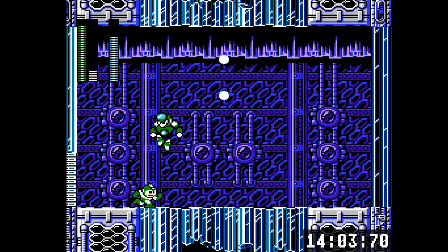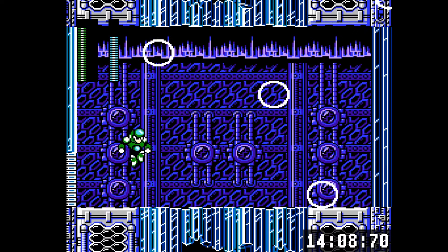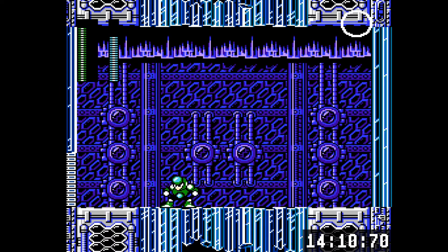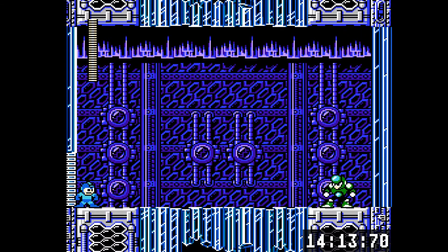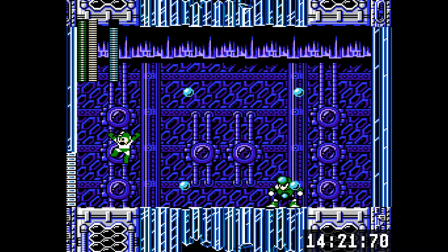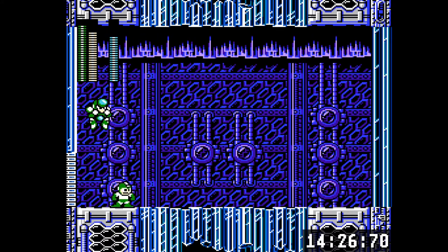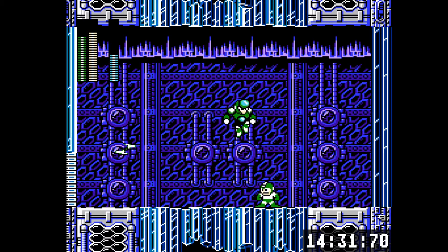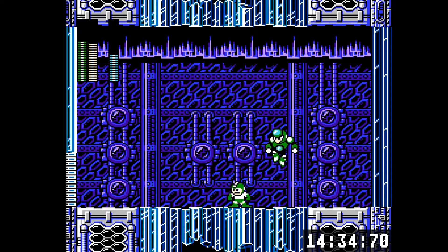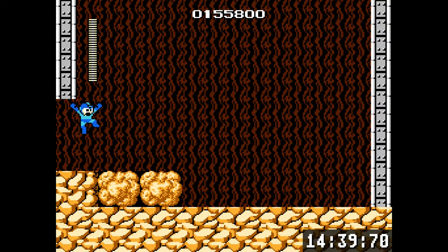Crystal Man is weak to the Gyro Attack. I find it pretty tricky to hit him with because you can make the Gyro Attack go up or down at a 90 degree angle, so you have to get it lined up horizontally and then press up. If you're not quick enough he can move before it reaches him. I like just jumping and dropping it in his face - that makes it a lot easier to hit him. I'm doing really bad against Crystal Man, but he's dead and that's the important thing.